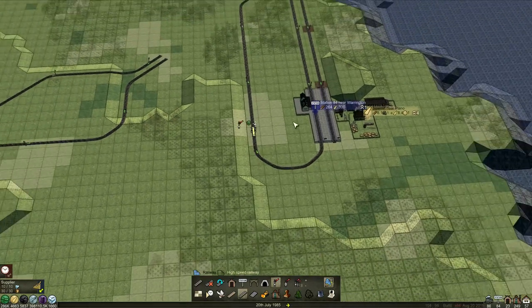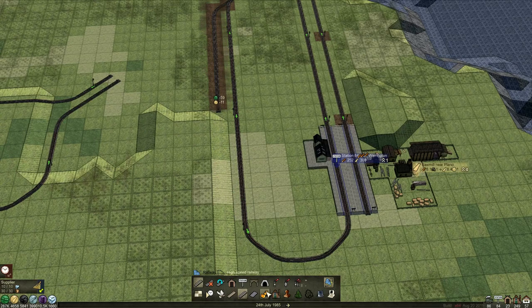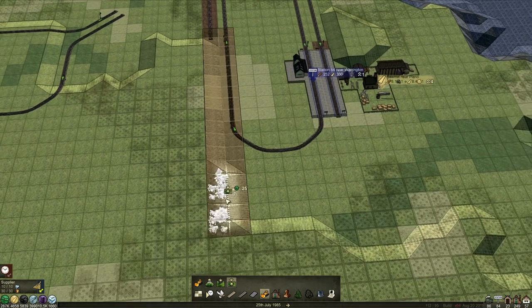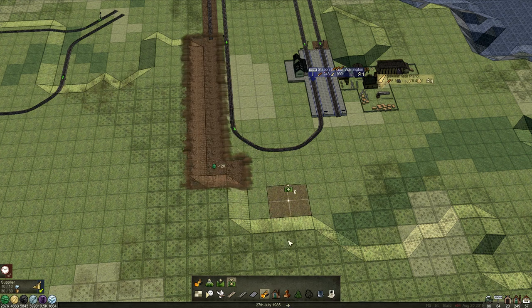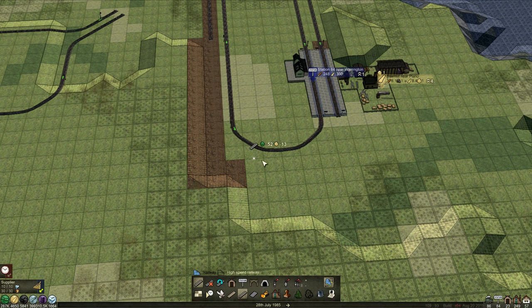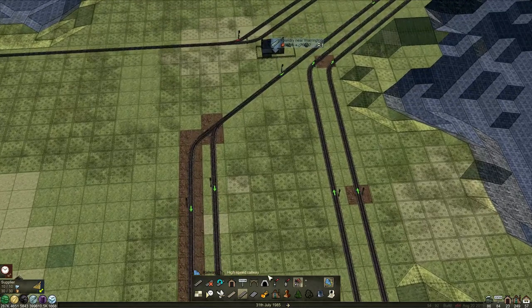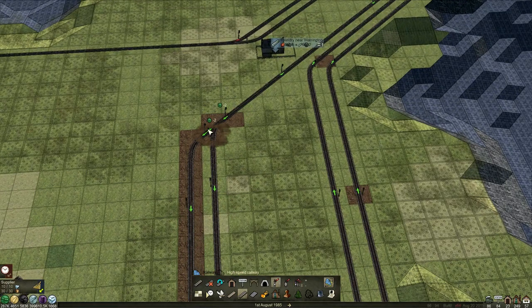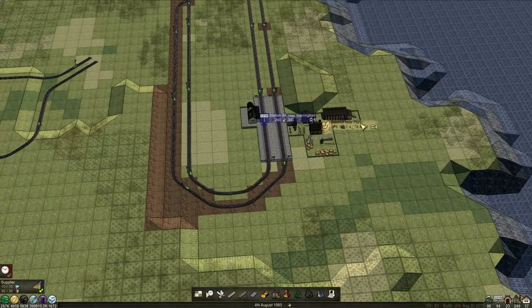We're not quite done - we need a section here. What we could do to make this look fancy is we can branch off there. I think that'll do us and come alongside, smooth that down one. Get the smoothing tool for this section. There we go, got it. And we'll come round and in. That should hopefully be everything. Let's sort out the signal in here - we don't want these to choose platforms. We want this to separate here. That'll work. Lovely.